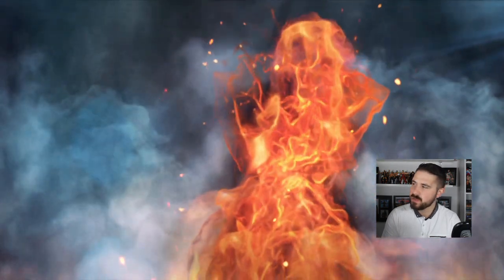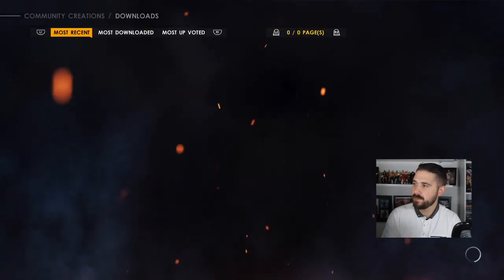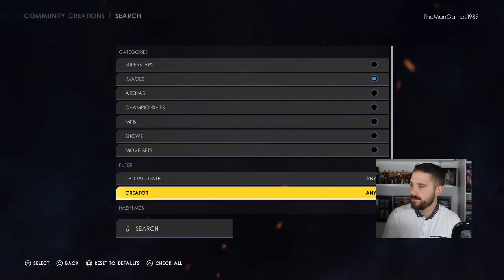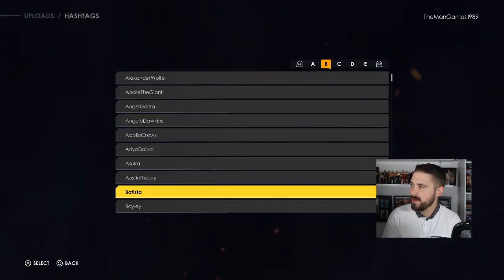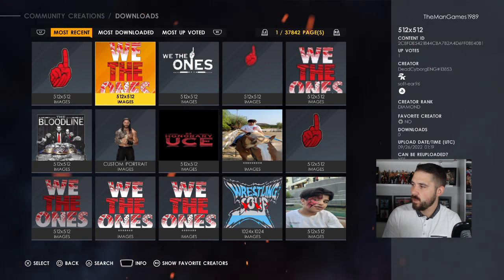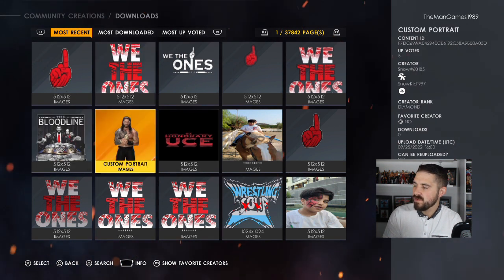Click on Downloads, go to Images, then go to Hashtags, One Superstar. Then go all the way down to Roman Reigns, click Search, and straight away you'll see the hand image, the 'We The Ones', and the Honorary Oos.